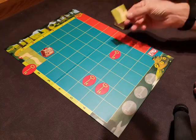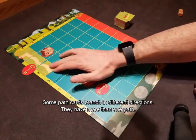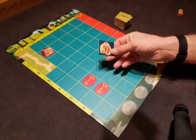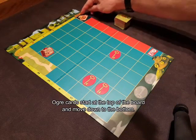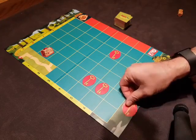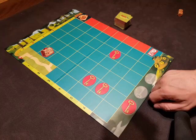We have cards that branch — these have two different directions that they can go in. And then there's the ogre. He's going to go and start on his race to get to the end before we can get there. Those are all the components for the game — it's very simple. Let's come back in just a minute and we'll have some gameplay.